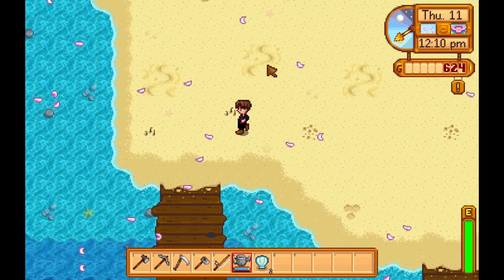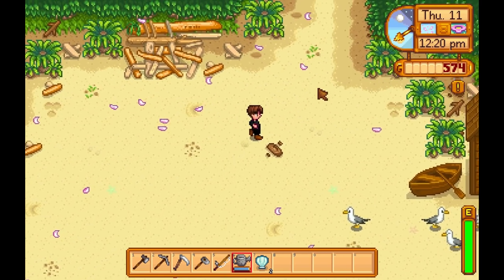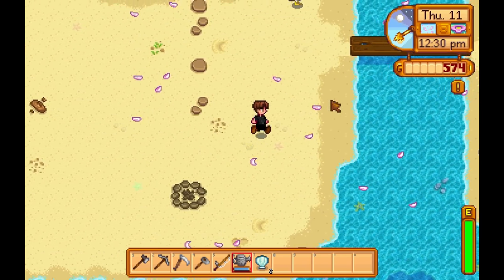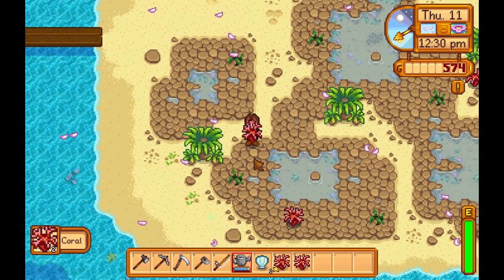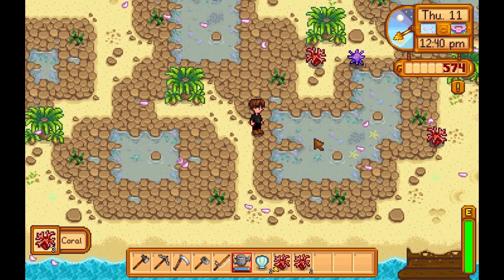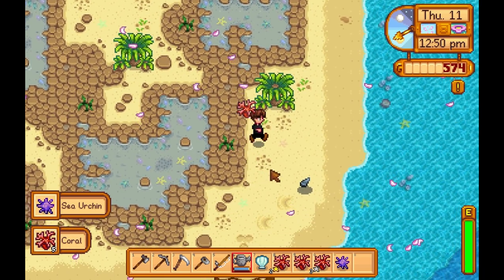I'm down at the beach right now. I was just gathering up some seashells real quick. Hello, birdies! There's seagulls down here. I'm just gathering all this coral. I'm assuming we can sell a lot of this stuff, right Tyler? Yeah, the coral sells for a bit.